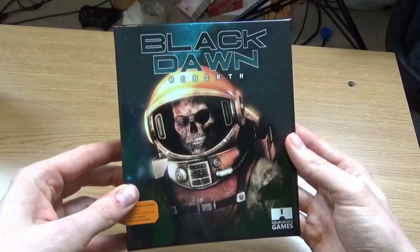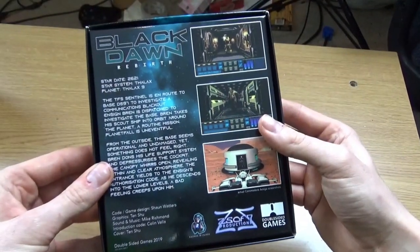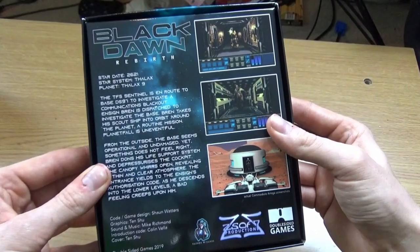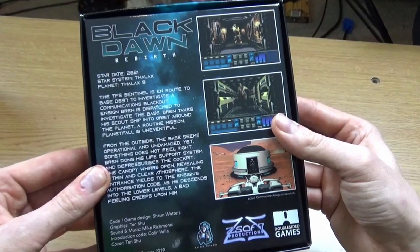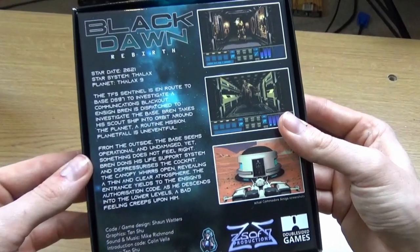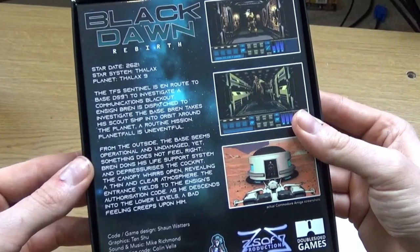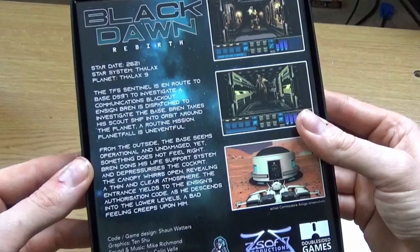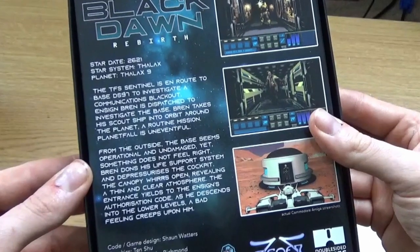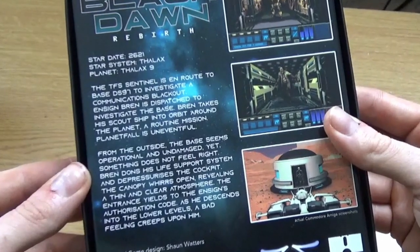There we go — Black Dawn Rebirth by Double Sided Games. Superb artwork and a superb quality box. The TFS Senatal is en route to base DS-97 to investigate a communications blackout. Inside, Bren is dispatched to investigate the base. Bren takes his scout ship into orbit around the planet. A routine mission — Planetfall is uneventful. From the outside, the base seems operational and undamaged, yet something does not feel right. Bren dons his life support system and depressurizes the cockpit. The canopy whirls open, revealing a thin and clear atmosphere. The entrance yields to the Ensign's authorisation code. As he descends into the lower level, a bad feeling creeps upon him.